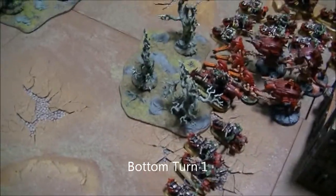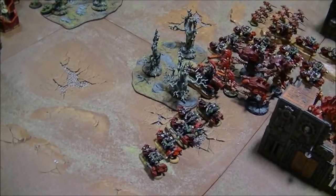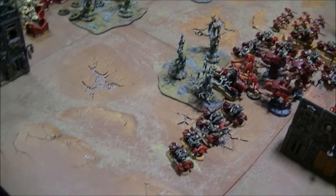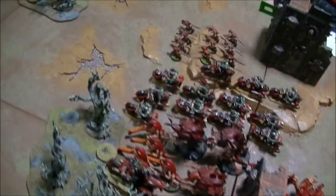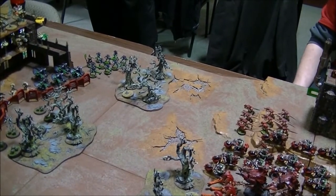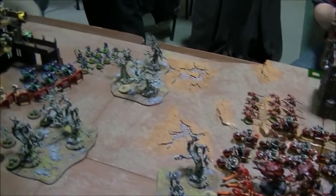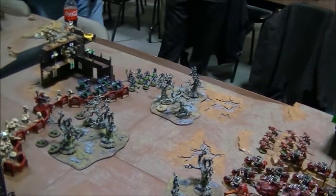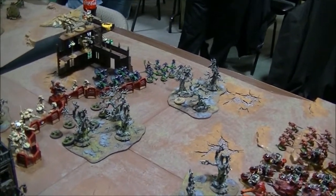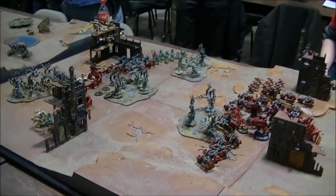My boys moved into the woods to be near the objective because my war boss's warlord trait gives them Feel No Pain when they're within three inches — that will hopefully keep them alive a little longer. Everything kind of just moved up into a big mass; template weapons would be scary right now. I took some shots at the Necron Warrior unit on that objective in the woods, dropped four of them with the bikers. They promptly broke and ran, but three of them stood right back up. So grand total, we're down seven bikers and they're down one Necron Warrior after one turn.